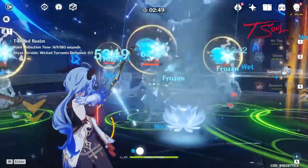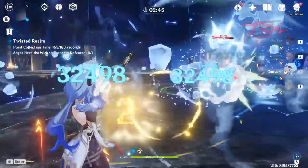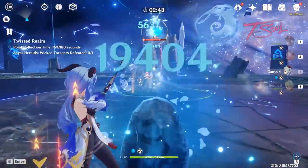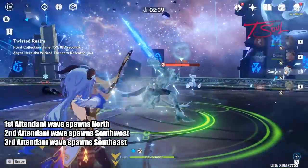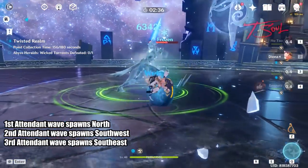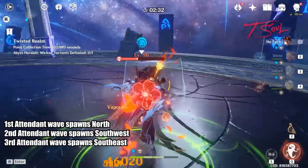Once you bring the Abyss Herald to phase 2, there will be no more Attendants. But if you wait too long, he'll summon another wave of Attendants over and over again. The second wave will spawn on the southwest side of the arena, the third wave on the southeast, and then the fourth will spawn back north again. This pattern will keep repeating until you reach phase 2.